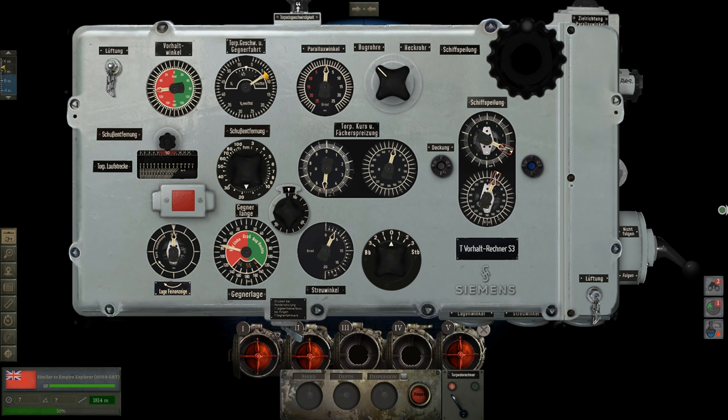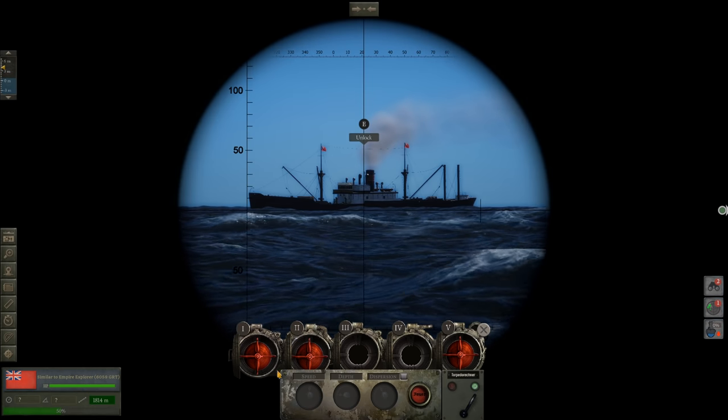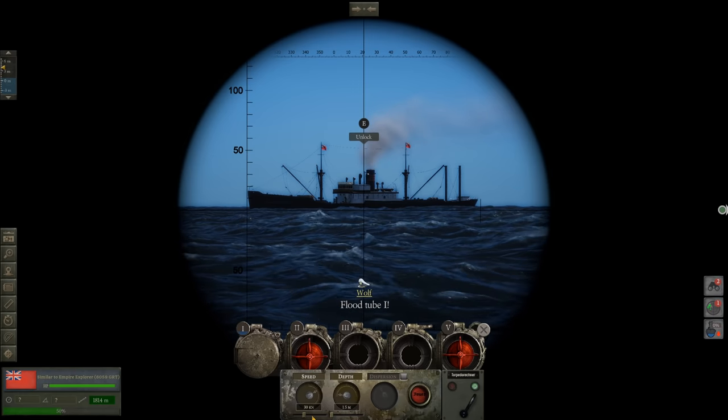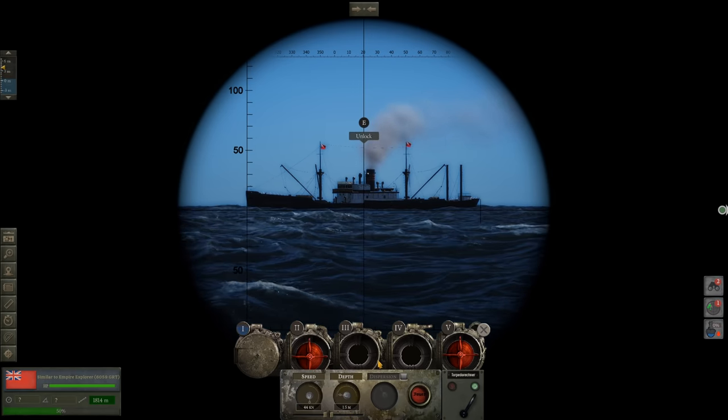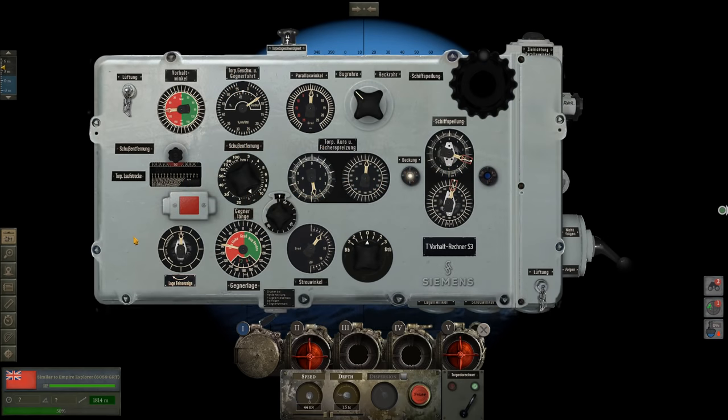We'll be using the TDC information for this attack. Flood tube 1, speed 44 knots, depth at 1.5 meters. Just looking through everything once more to make sure everything is in order — and I think we are golden. Tube 1 is flooded and ready to go. We will be firing momentarily.